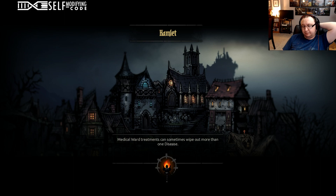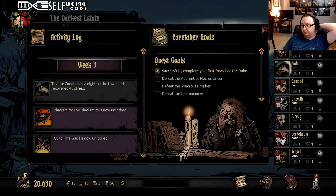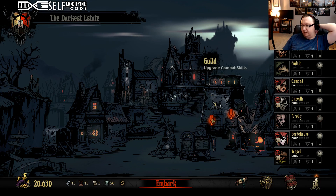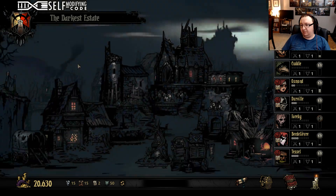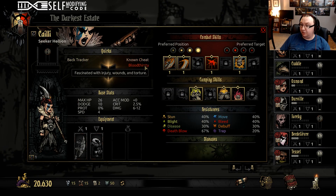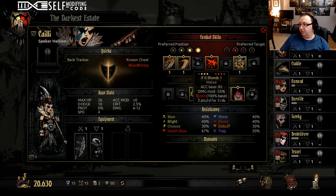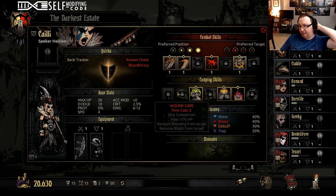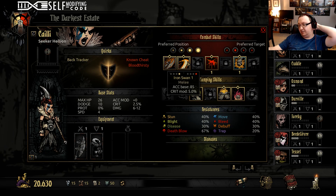Let's return to the hamlet. So now we have the blacksmith and the guild where we can upgrade our people's guilds with money. Let's see what our stagecoach has for us. My favorite hero — known cheat and bloodthirsty. Iron swan is really good. We're taking her anyway because early on you really can't be choosers, but the hellion is just like a berserker. This iron swan ability lets front line heroes attack back line people, which makes the hellion a tank that does a really good job of getting rid of stress damage characters.